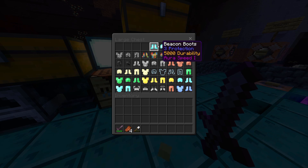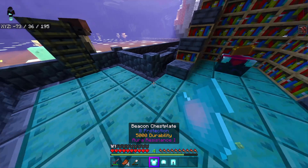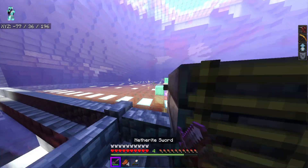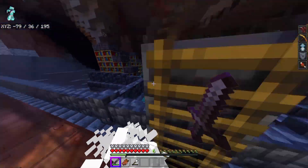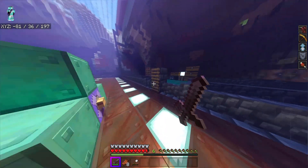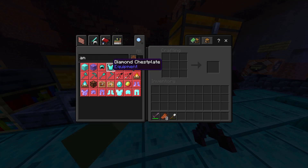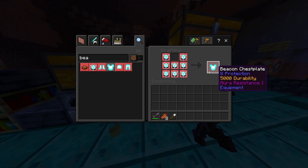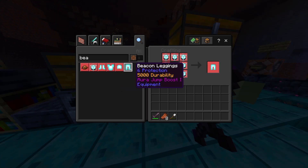Now for the beacon armor — this is the craziest one. When I throw on the beacon stuff it gives me Speed, Resistance, Haste, and Jump Boost all at once. This armor has incredible protection per piece. But to craft it — let me count — 8, 9, 10, 11, 12, 13, 14, 15, 16, 17, 18, 19, 20... you need a massive amount of nether stars.